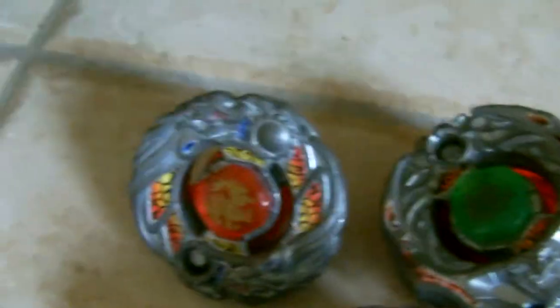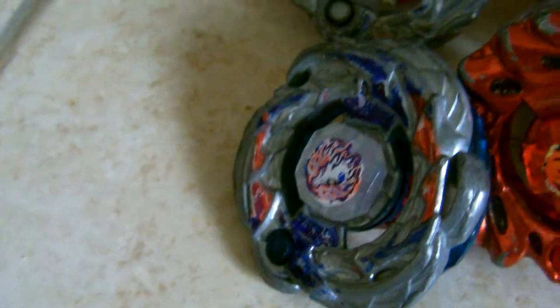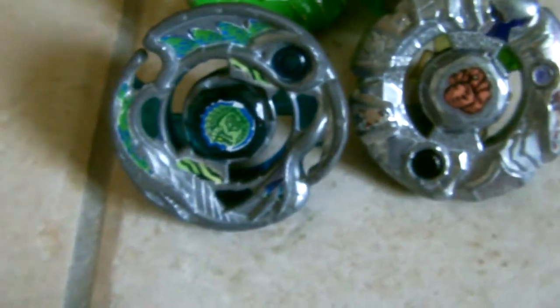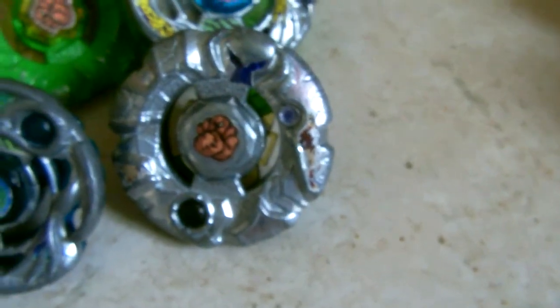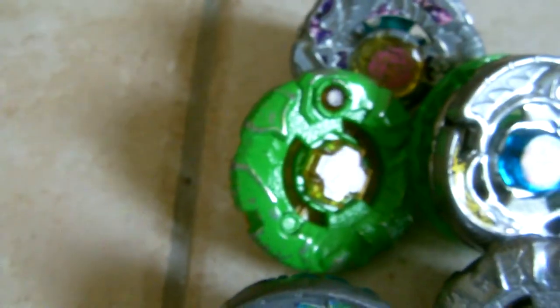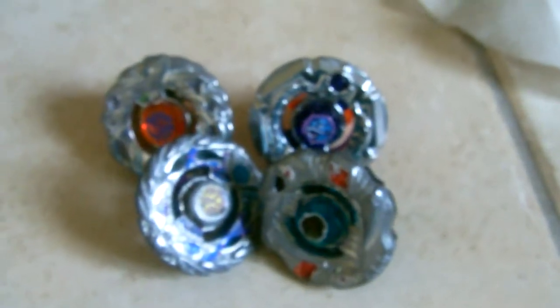So let's go to Zero-G attack types. Here we have Gorgoyle Ifraid and Dirt Jagoon. I have my defense type from Zero-G: Guardian Revisor, Bandit Gorgoyle, Gorgoyle Revisor, and Kilkenborrow from the DX set.